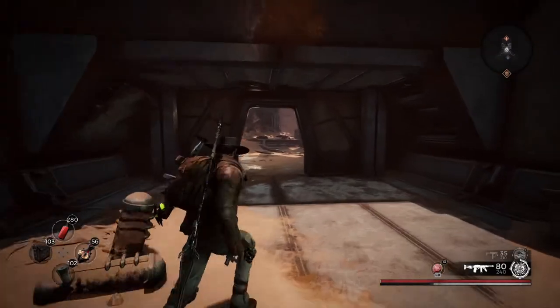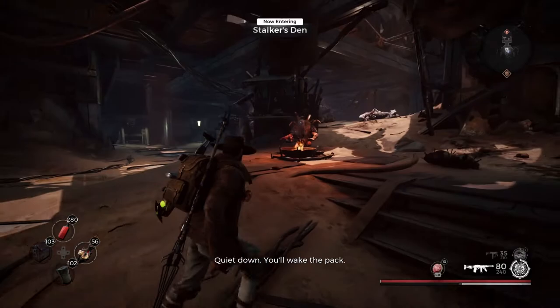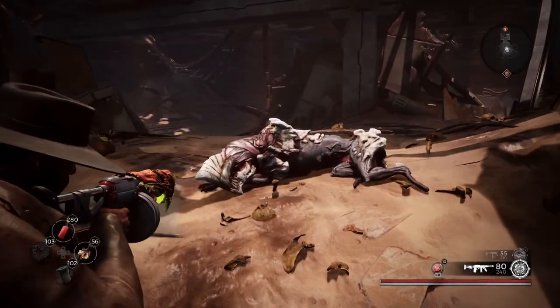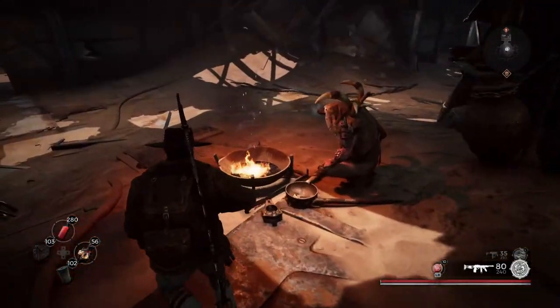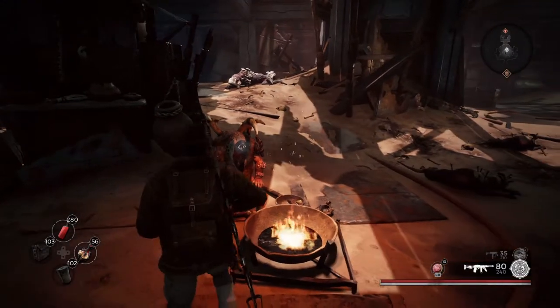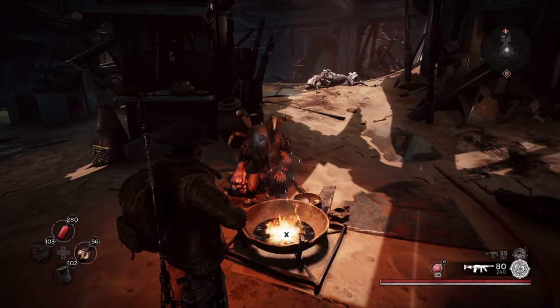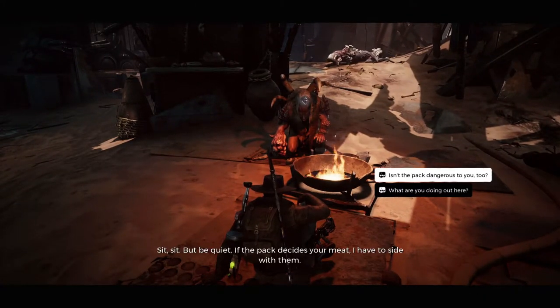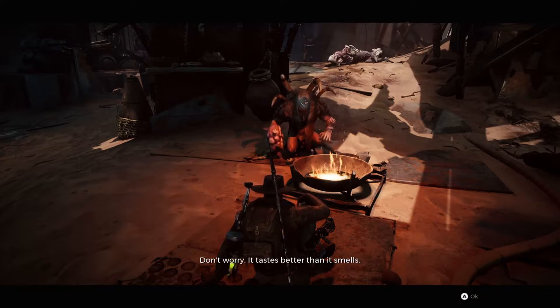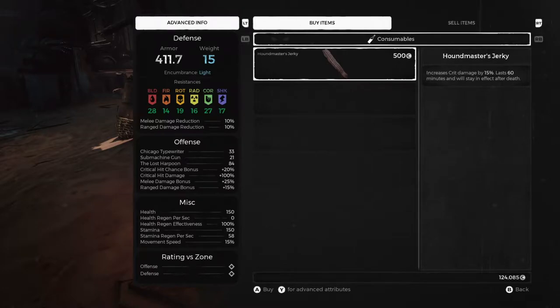When you walk in here, no one or nothing is going to attack you, and this NPC right here is actually going to be friendly. This right here is Maul — he summons a lot of dogs and stuff like that. But the item I'm talking about is actually the thing on his forehead, and you have to basically shoot him in the head. First things first though — if you're here, take advantage and go through his inventory, because this is the only place where you can get the jerky he sells. It increases critical hit damage by 15%, lasts for a whole hour — 60 minutes — and will stay in effect after death.